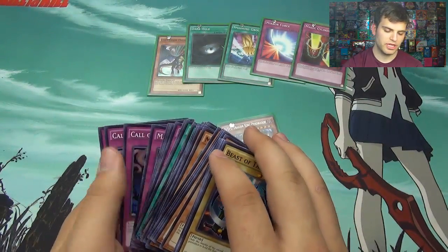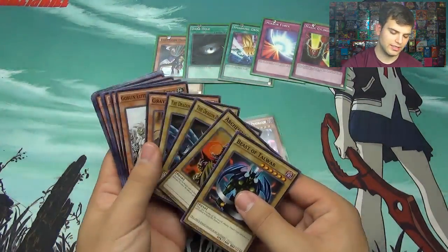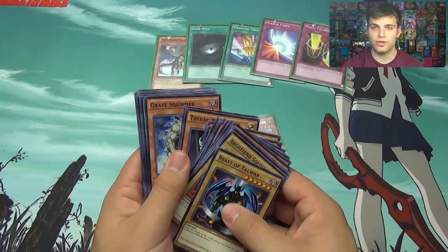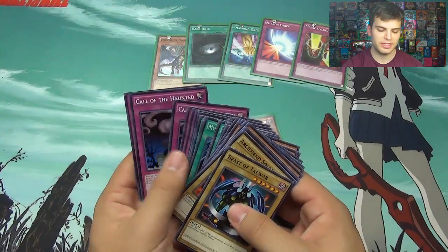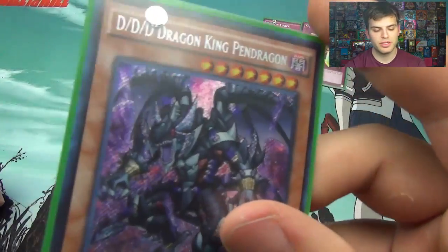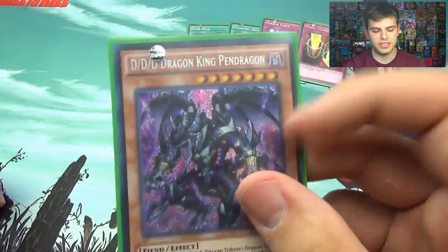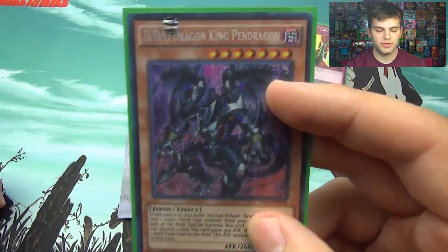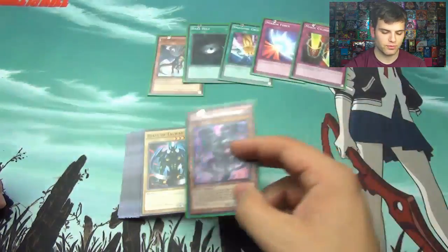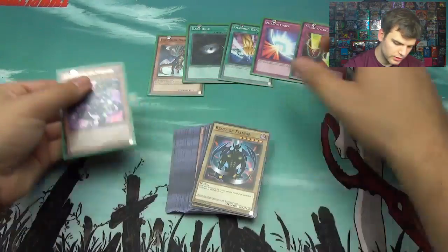Like I said for Saber Force, very classic cards here, and definitely good for starting the game unless you're just wanting to get some nice staples. It would've been nice if they could've printed some more Different Dimension Demons or DDDs — but you only get one, which is the Dragon King Pendragon. Pretty cool card though. I love the secret rare treatment. Thanks for watching, YouTube — remember to subscribe for more Yu-Gi-Oh! and other TCG videos.